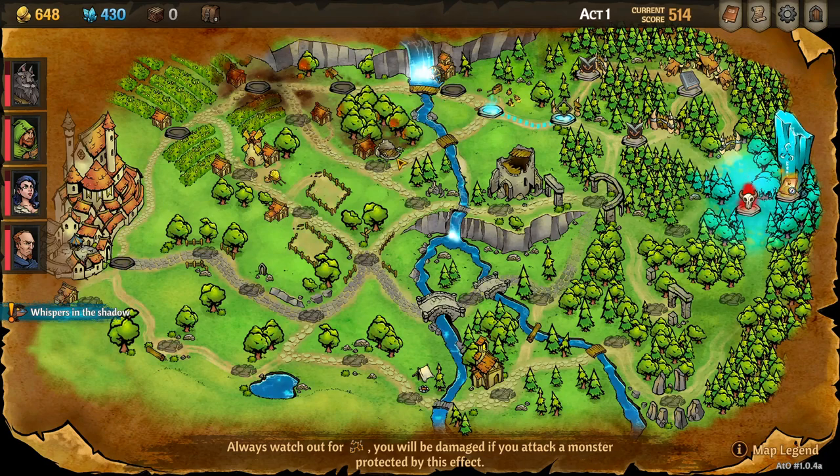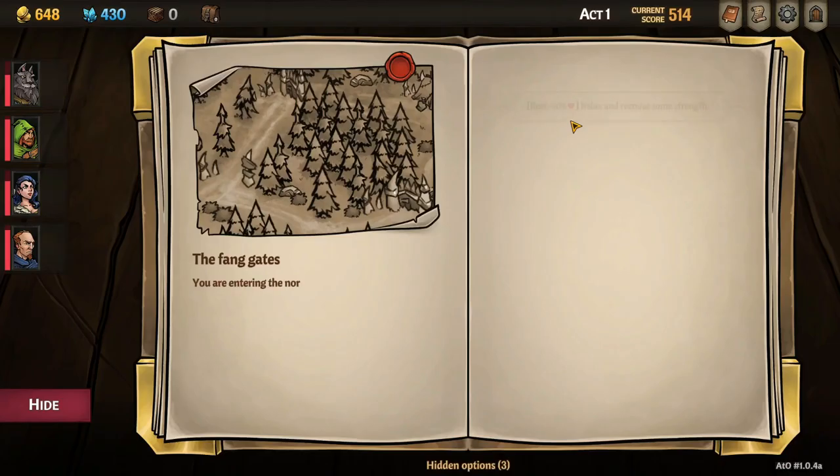Now we talked about returning to El Village — how do we do that? We're here but I can't backtrack. Maybe we have to clear the level before we can reset. All we can do is move forward. This looks like a healing event.